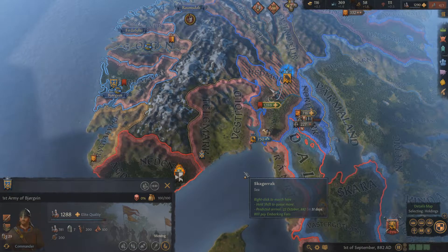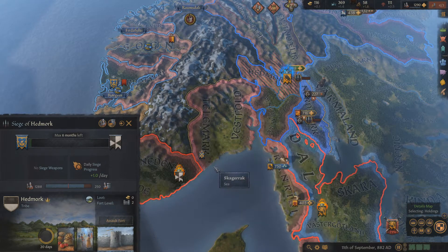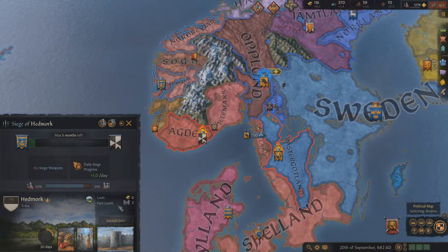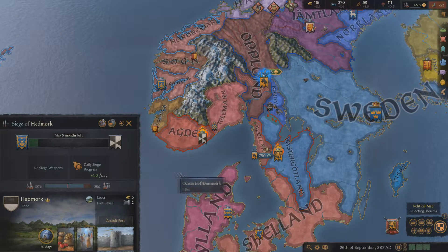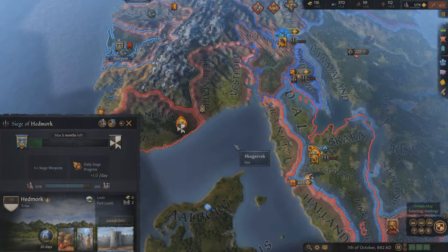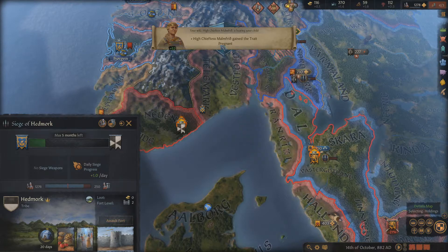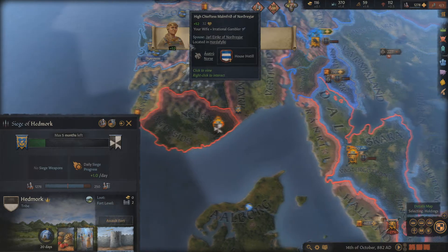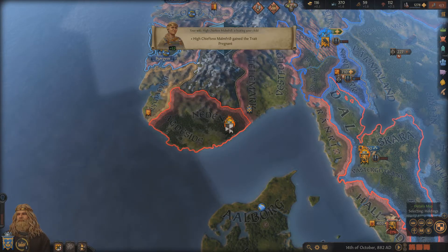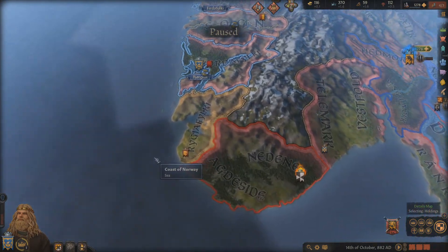I gained 150 prestige. I could use that to create another men-at-arms regiment. So what's this look like? He's at war, he's being raided, and he's still at war — he has 1,127 and still has 514 mercenaries. Should I come over here and do some sieging? Here's his capital right here. Let's wait and see what happens.